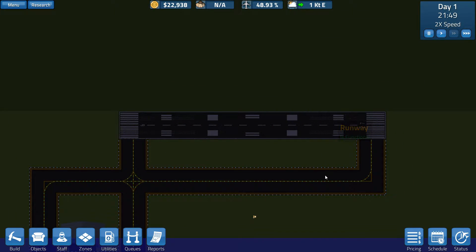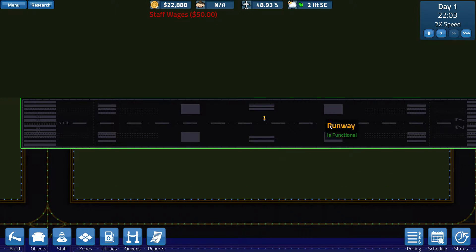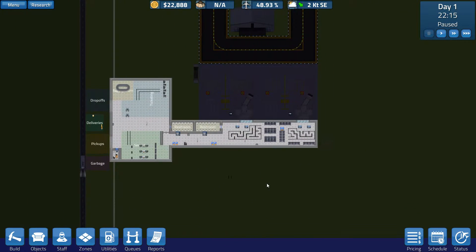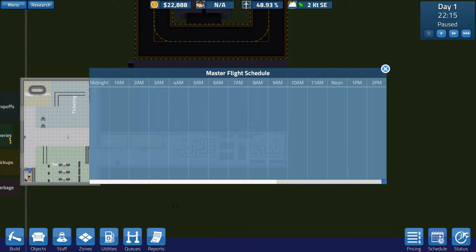I have to say, it's amazing all of the effort that the developers have been putting into upgrading this game and listening to all the feedback and trying to fix bugs. Not everything is going to be perfect. I did run into a few issues — when I had two queues, there would almost always be somebody who would get stuck and wouldn't go through. So I'm limiting myself to just one queue, but two gate desks still seems to be working.